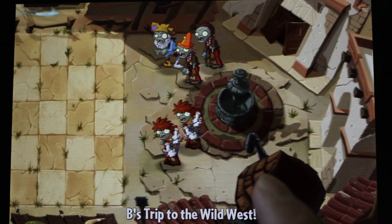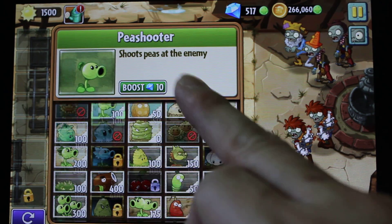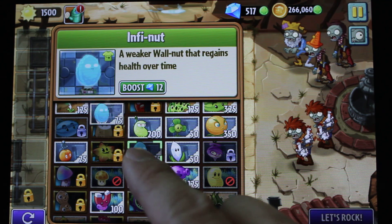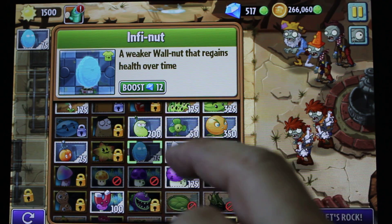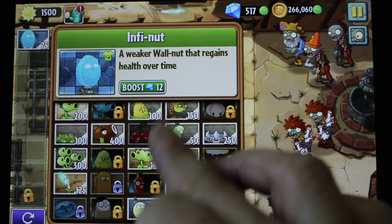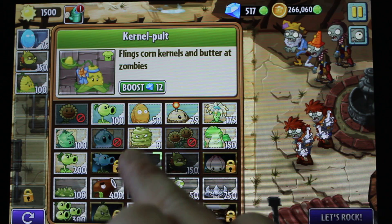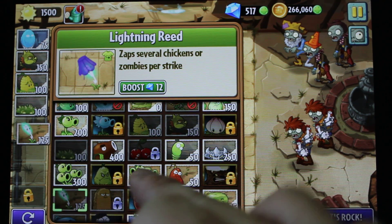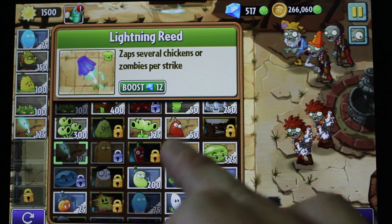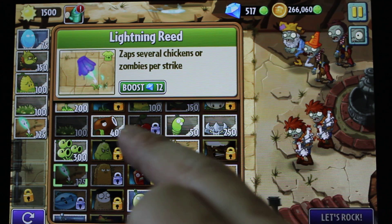So every level with the 'plan your defense' objective, you need this infinite nut because this nut is cheap and never dies. And the dragon, and this and this. This day you have jumping zombies so you need this plant too.